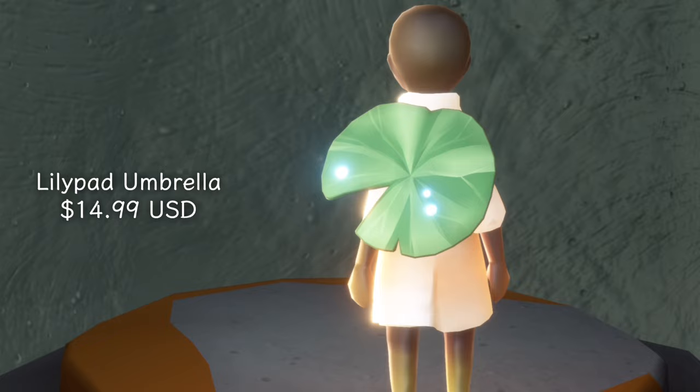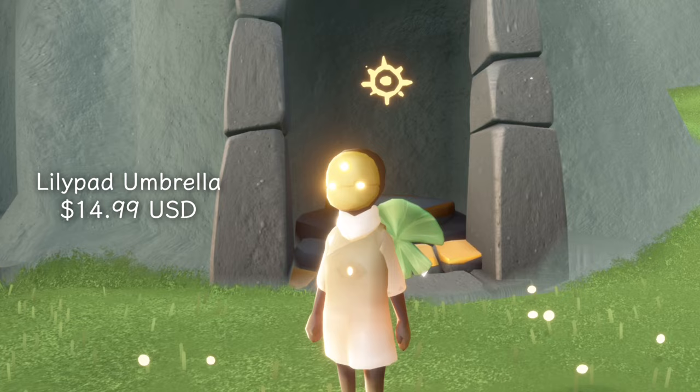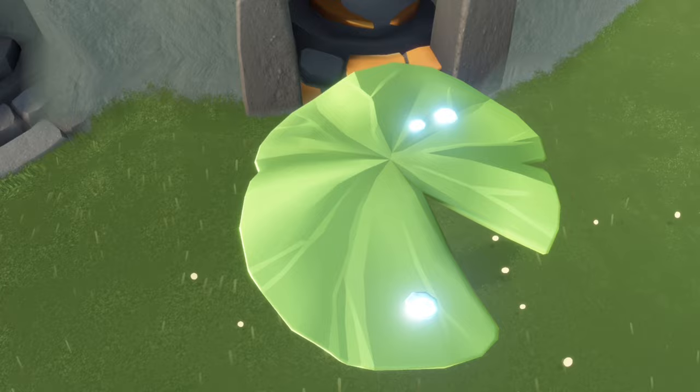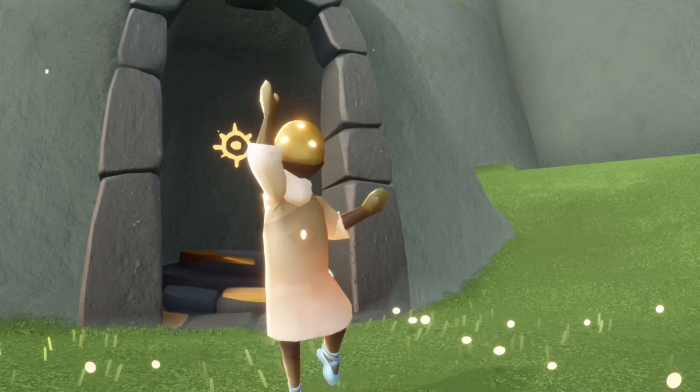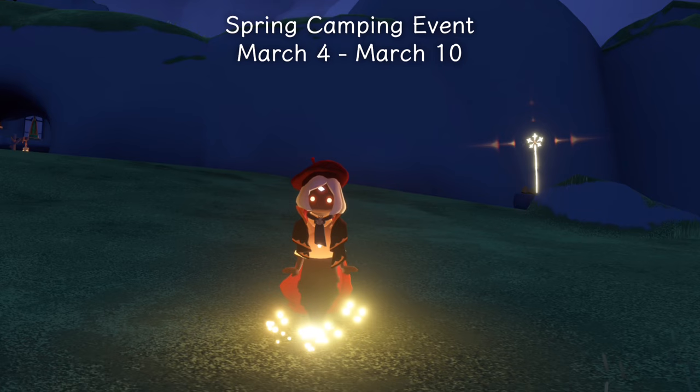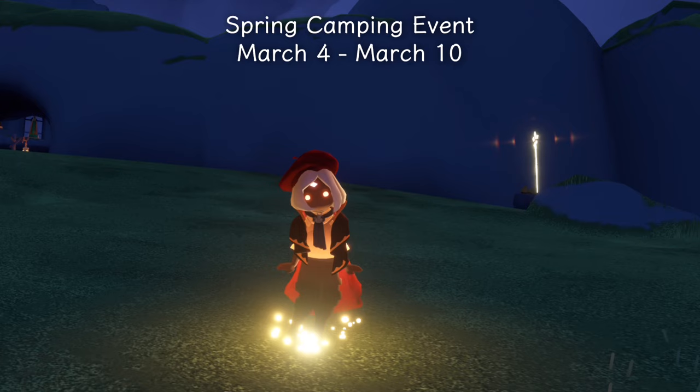And then we have our in-app purchase which is the Lily Pad Umbrella for $14.99 USD. This is so pretty and so cute — it has its own unique sound effect too. A giant leaf with dew drops on it, it'll protect you from rain. One thing that I really appreciated about this year's Days of Love and Days of Bloom is they've only brought one in-app purchase item so I don't get overwhelmed with having so many.